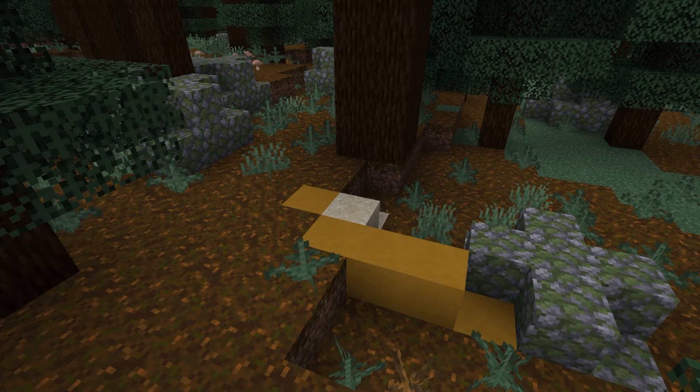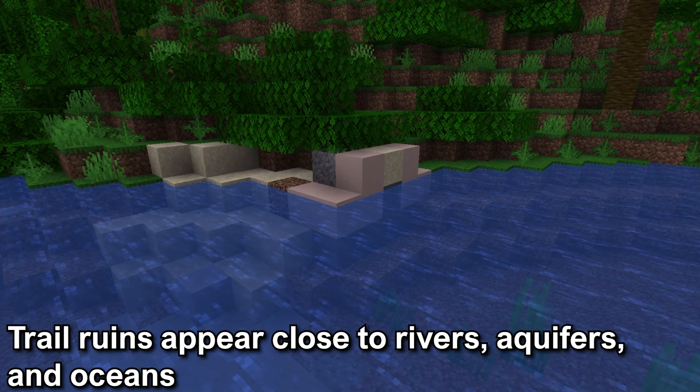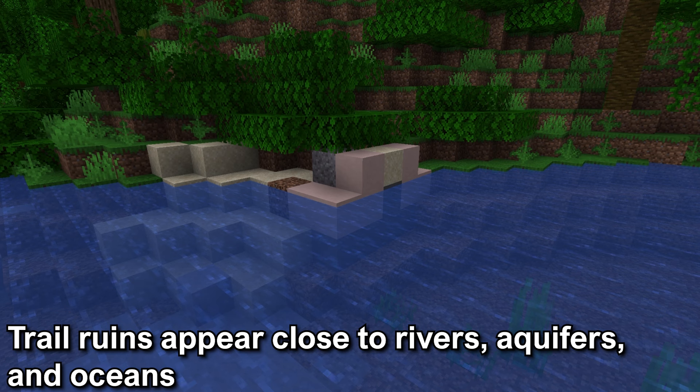The biomes the Trail Ruins appear in are in the temperate, cold, and snowy biome clusters. If you're looking for the Trail Ruins, you won't find them in the warm biomes like badlands, savannah, and desert. The Trail Ruins also appear close to rivers, aquifers, and oceans.